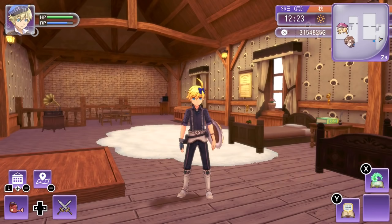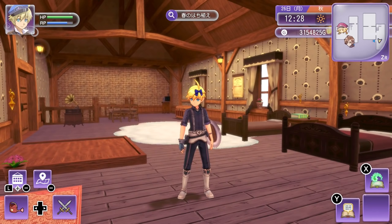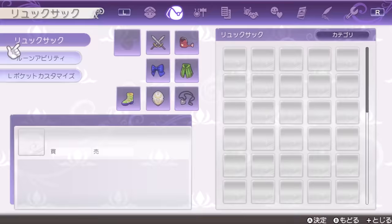Now let's get into the very fun stuff: cooking, chemistry, forging, and crafting skills. These skills are capped at level 99, compared to most other skills which are capped at 999. You really want to level these up as much as possible because that's what's going to allow you to learn new recipes. Let me show you how I increase those skills.